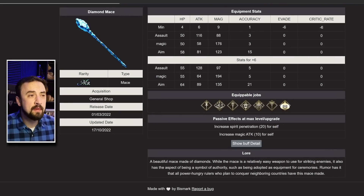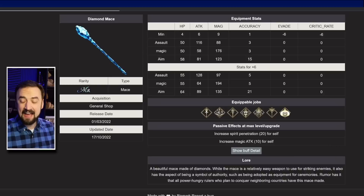And then Diamond Mace — our Spirit Penetration Mace — is getting its upgrade to now also include Magic Attack plus 10. The magic version goes from 176 to 194 magic, so almost 20 more magic added. The accuracy version jumps up to 21 if you want to build that. And that is it — that is what is coming out this week for Global.